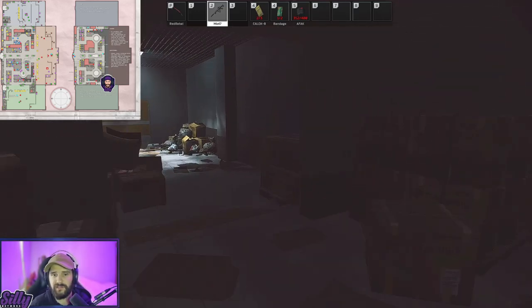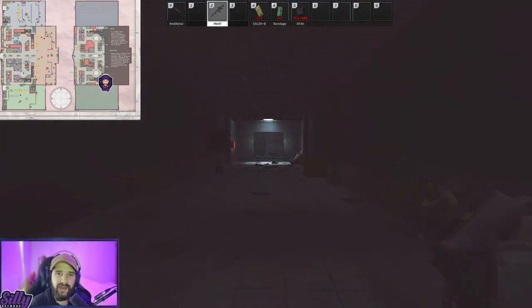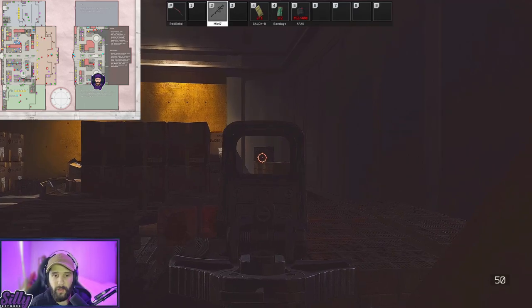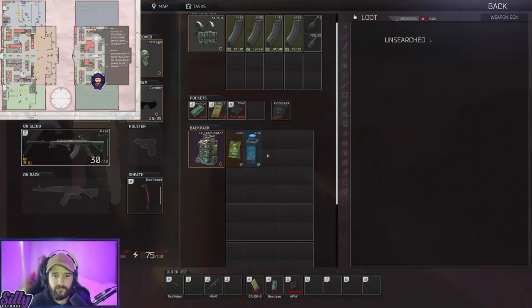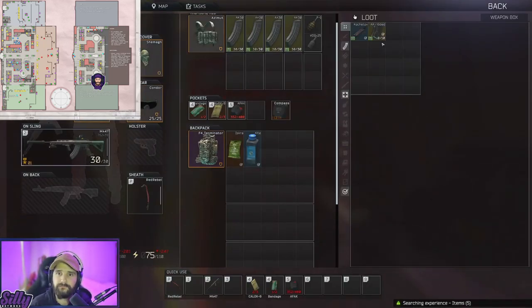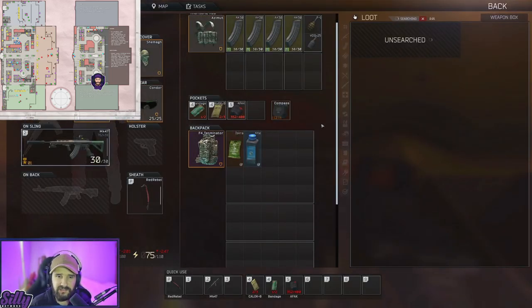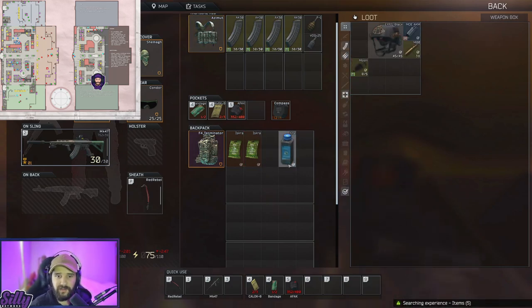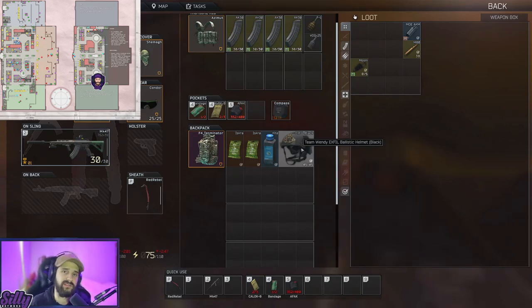Let's go all the way up the stairs and through this set of double doors. We're going to run down the main hallway, and to our right there's a weapon box — and another weapon box there. I believe it's this one that has the Iskra usually. There it is again — and an Exfil helmet, which is actually my favorite helmet in the game. That's how you can easily find the Iskra lunchboxes; run this a couple times and you'll have them no problem.